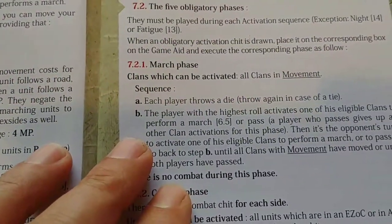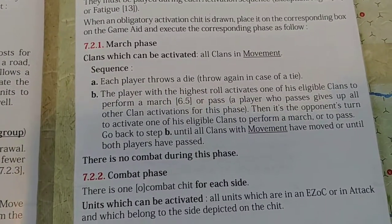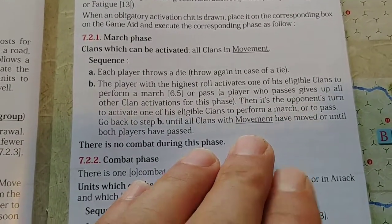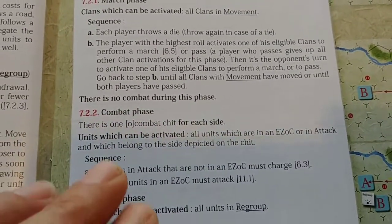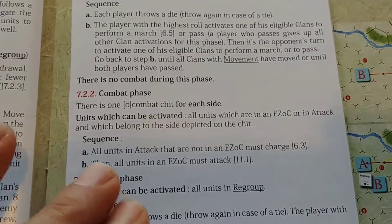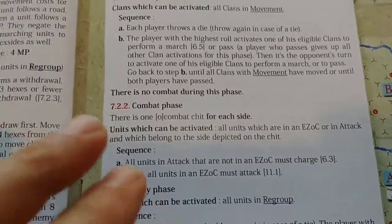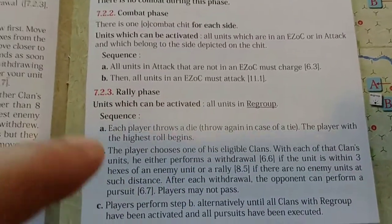The two combat chits are unique to each side, while the march, rally, and initiative chits are used by both sides. For the march chit, you roll to see who goes first and then choose an eligible clan to perform a march, or you can pass — it's basically an extra movement phase for clans assigned the movement order. For the combat chits, when you draw yours, units of your side go ahead and attack. If they're in attack orders they must charge an enemy unit, and all units in an enemy zone of control must attack.